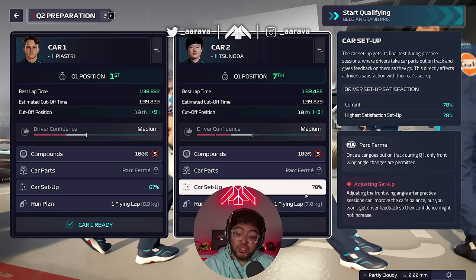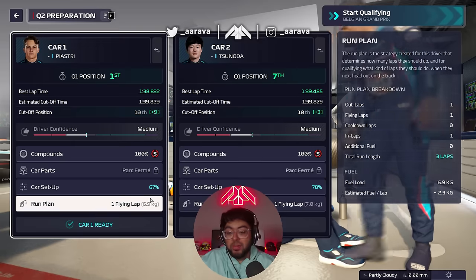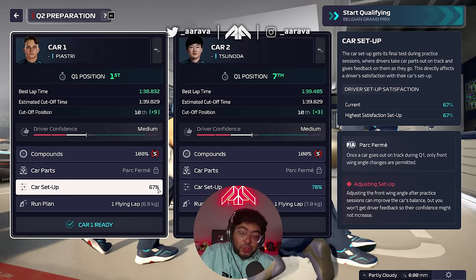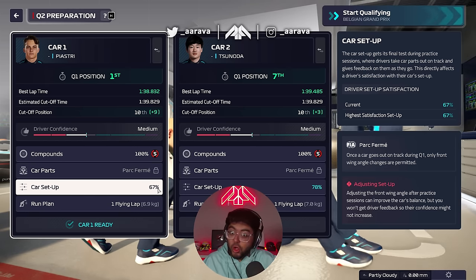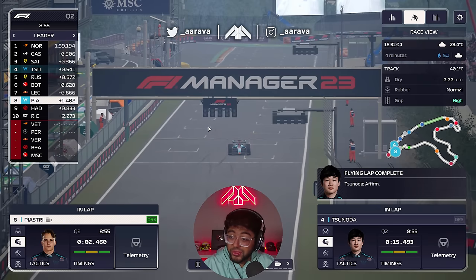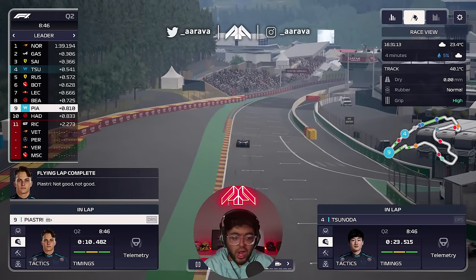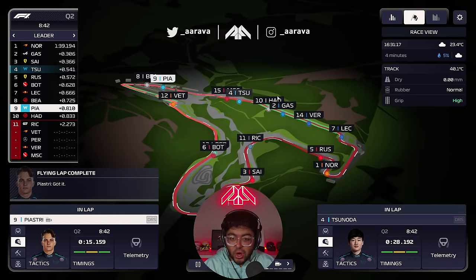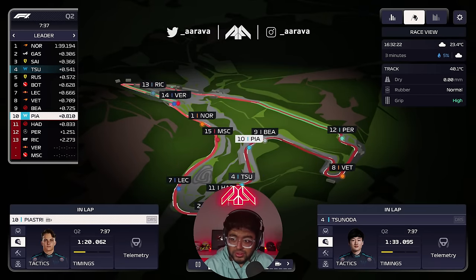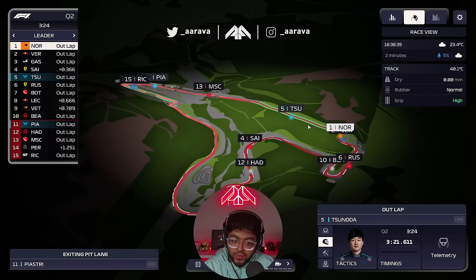Going into Q2, setup satisfaction is 67 for Piastri and 78 for Sonoda. Piastri is less comfortable but actually going quicker. A bit frustrated we couldn't get into the 80% mark. In a sprint race you've only got that one changeover to set up, then it's locked in. Sonoda is five tenths off P1 — Lando Norris. Then Piastri drops to eight tenths off, clearly caught in traffic. We absolutely have to go again.